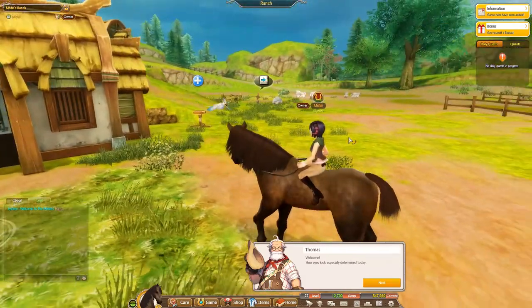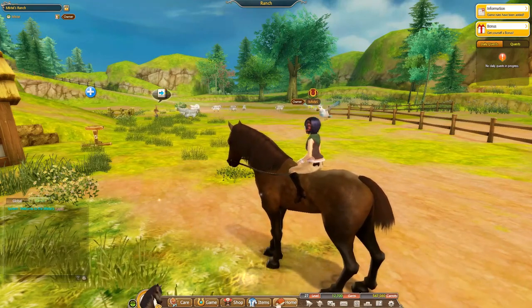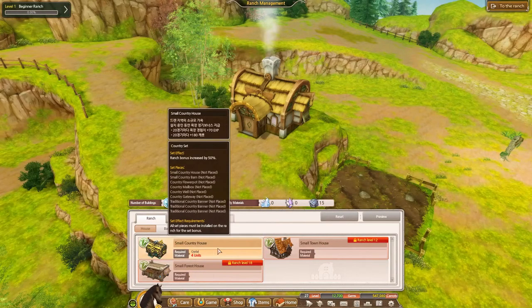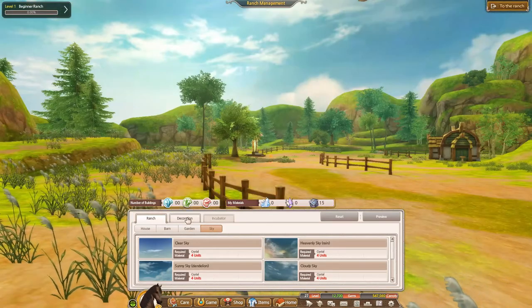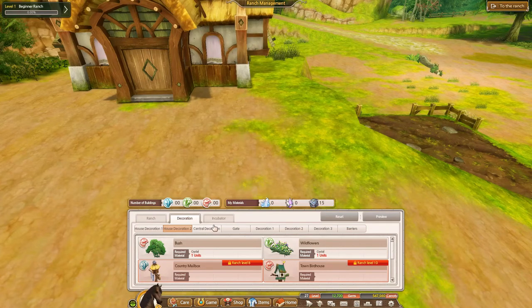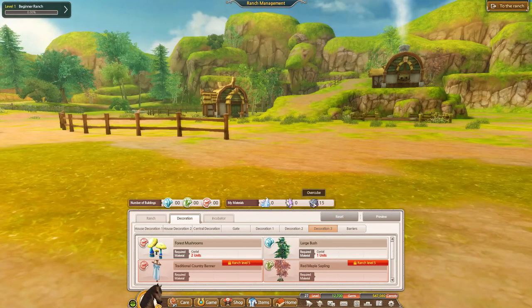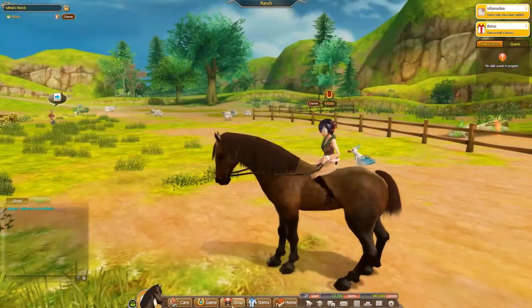I also wanted to see what I can do with the ranch. In home ranch management, I can upgrade the home, the barn, and the sky. I can get two incubators, add different decorations. But I need crystals and I don't have any. I thought there was something I could do with an over-cube, but I guess not.